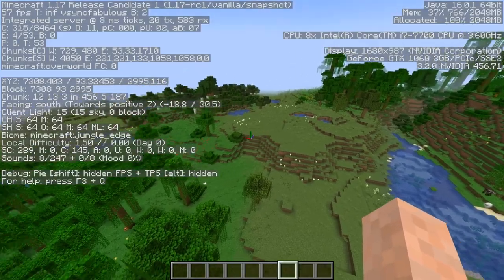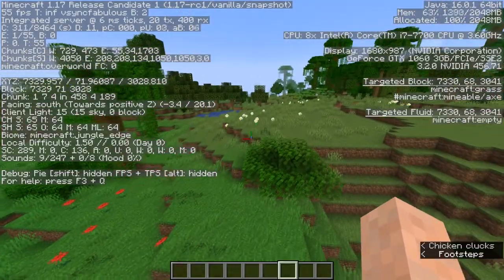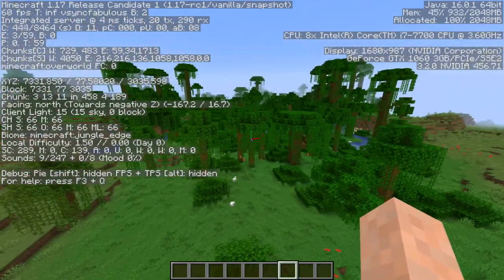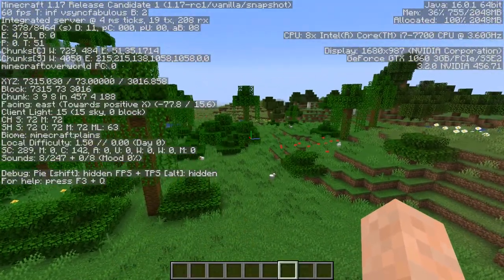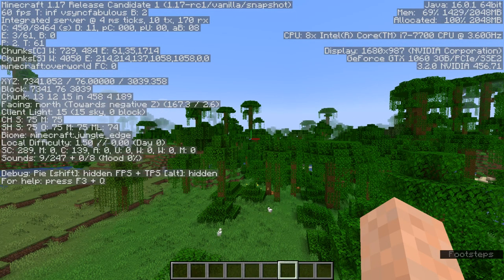At the jungle edge you'll see spaced-out smaller jungle trees and scattered bushes — those are the signs you're in the jungle edge rather than a normal jungle. Luckily you don't need the modified jungle edge, because that is the rarest biome in the game that actually generates, so it would be a real pain to hunt down for this advancement.